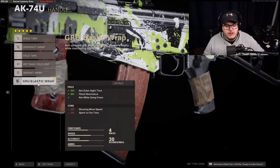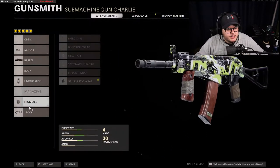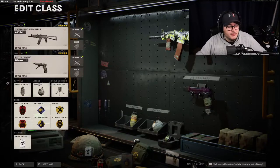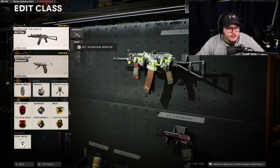For underbarrel we're going to do the Spetsnaz Speed Grip because when you're running an SMG you want to be flying at enemies, in their face. No need for a magazine. Goru Elastic Grip gives you the fastest aim-down-sight speed and also allows you to drop shot. The only downside to Goru Elastic is it drops your sprint-to-fire time, which is why we're going to rock the Skeletal Stock to increase sprint-to-fire time — it only drops hip-fire accuracy, which basically never matters.